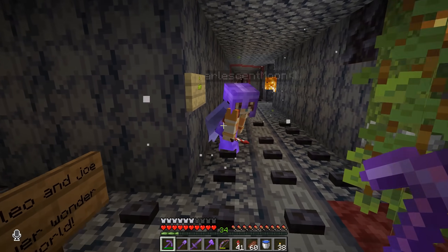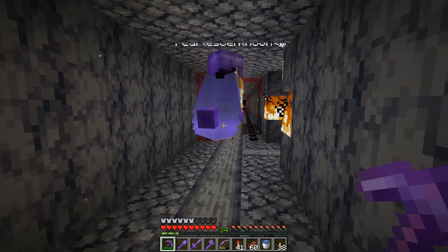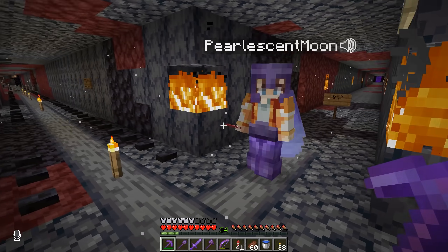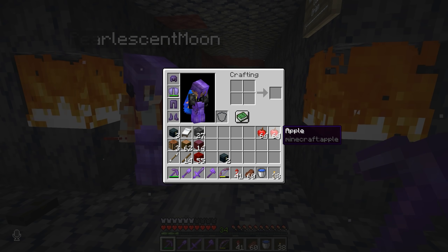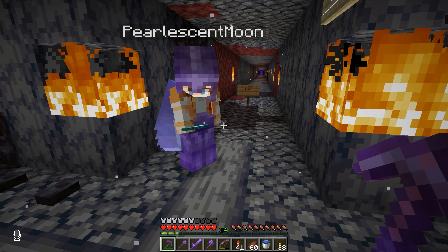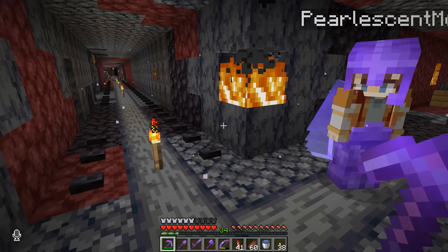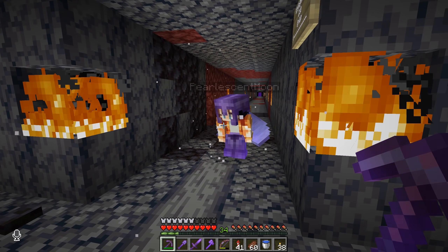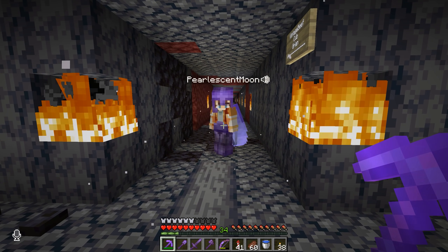Pearl arrives and I find her at the portal area. I hand over two stacks of apples for sixteen emeralds. She gives me two diamonds back, and we joke that she's definitely not using the apples for golden apples — just for food.